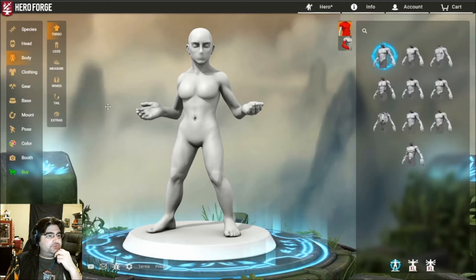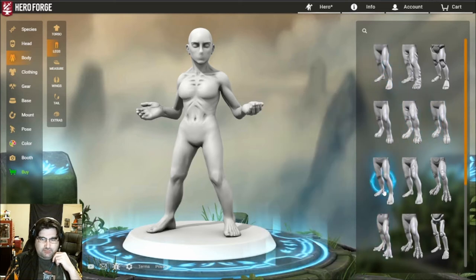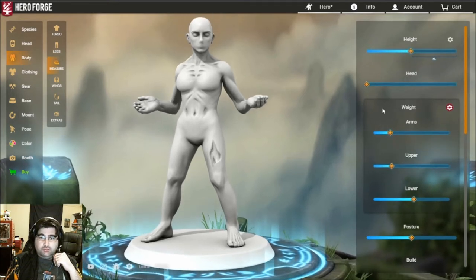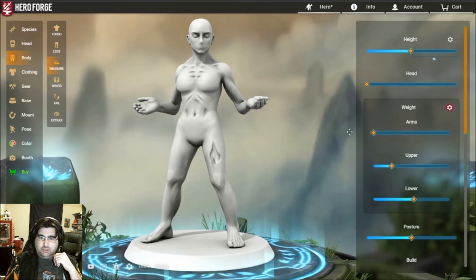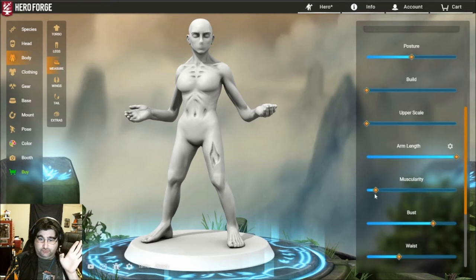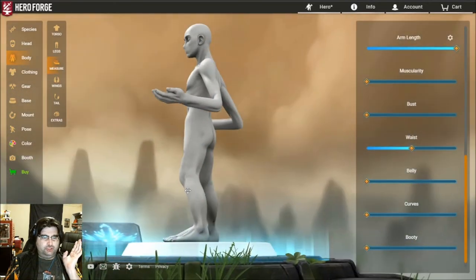For body type, you want the gaunt torso. For the legs, go with the emaciated leg — there's also bovine legs or damaged legs — so you get that weird interesting looking vein thing. Then it's all in the measurements: you want it really tall because they're very tall creatures. You want the arms as long as possible, build incredibly thin, posture straight, waist shapeless. Get rid of all the curves and the booty, because they don't have one.